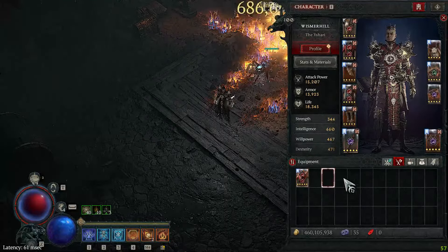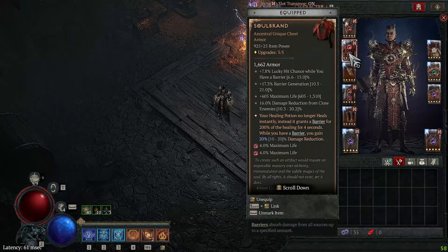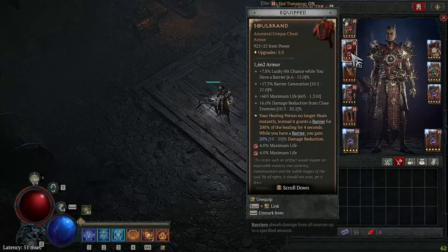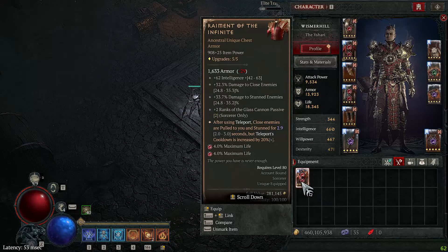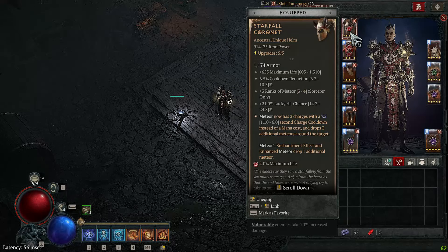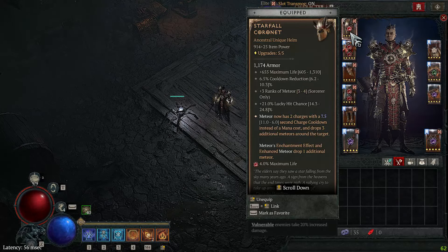While gearing up, I recommend rocking the Soul Brain — it gives an additional 20% damage reduction plus a damage reduction affix, a life affix, and a lucky hit chance affix you can't find on Raiment of the Infinite. Once you have enough damage reduction and want to deal more damage, equip Raiment of the Infinite. The Starfall Coronet is core because its legendary effect fires a lot more meteors and has up to 25% lucky hit chance alongside very nice affixes.